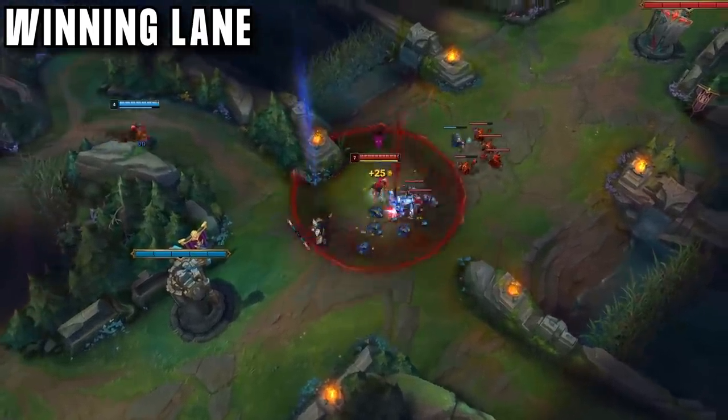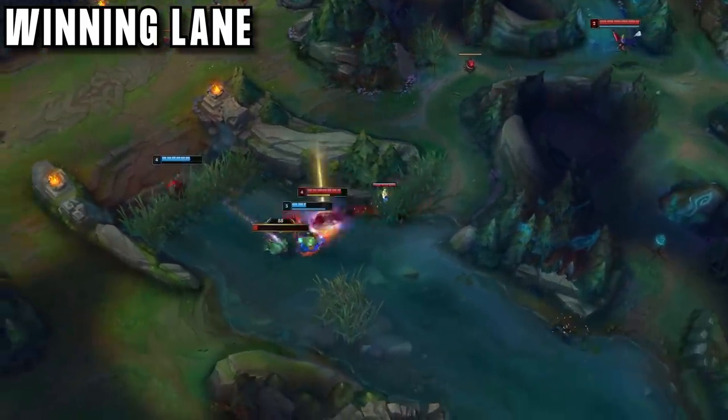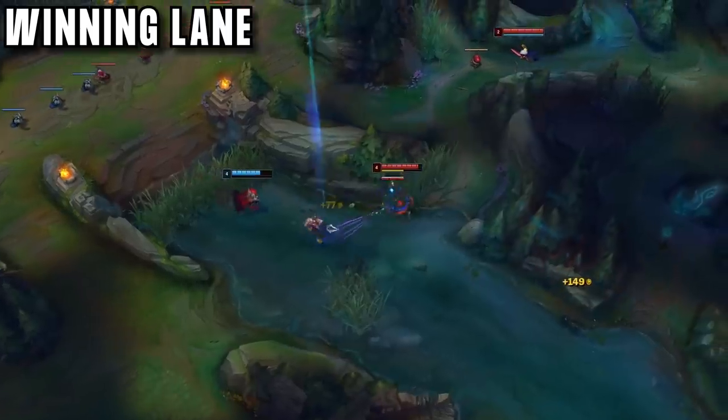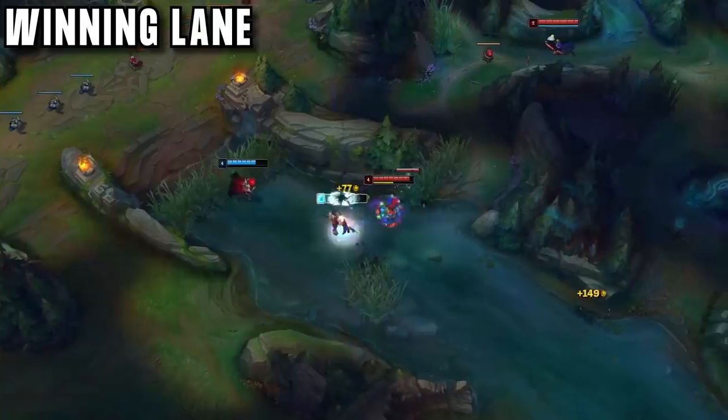If you are going for a kill, you need to lead with a stun to set up your jungler. The easiest way to get this to happen is to auto to get your stun ready, E forwards to hit the enemy, auto attack and W to stun them, then Q afterwards for damage. This kind of combo means you don't need to land any skillshots.